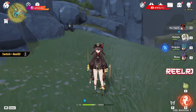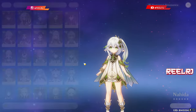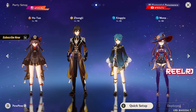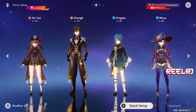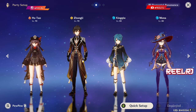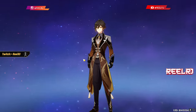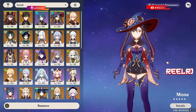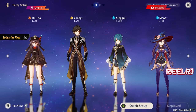Alright guys, the conclusion is: Burgeon Hu Tao is not that worth it. If you are going to use a team which includes a Dendro character, you have to sacrifice one of the other characters. The ideal team for Hu Tao is Hu Tao, Zhongli, Xingqiu and Mona. Mona provides additional buff in her elemental burst, and having two Hydro characters gives you Hydro resonance for 25% increased HP. If you break this team and add a Dendro character, switching out Zhongli means losing a very strong shield, and switching Mona means losing Hydro resonance and a burst multiplier buffer.